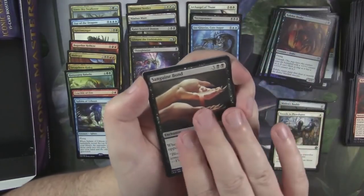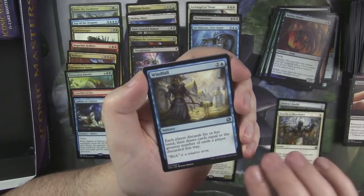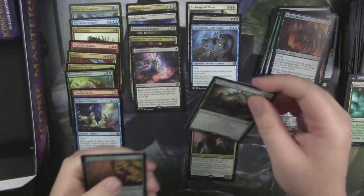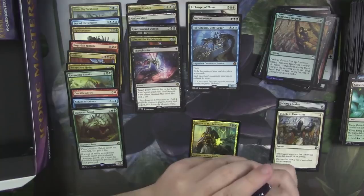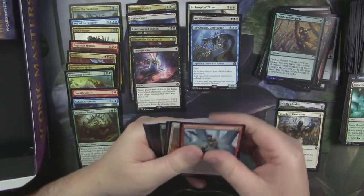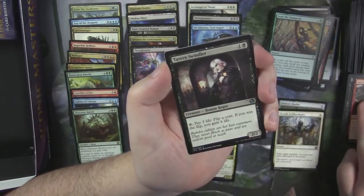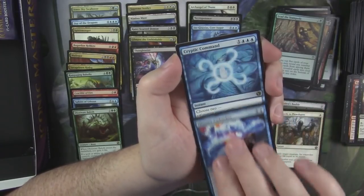An Archangel of Thune would have been better if it was Avacyn, right? Sanguine Bond. Windfall. Simic Growth Chamber. And Obstinate Baloths. Foil Lead the Stampede. So we've hit all our Mythics — I don't think we're going to see a fourth Mythic unless it's foil, and I highly doubt a Foil Mythic since we've already opened a Foil Rare. We might see another Foil Rare, but I doubt it.